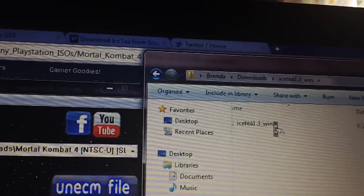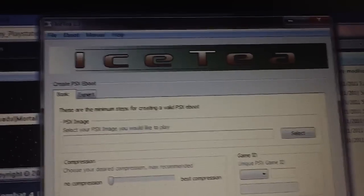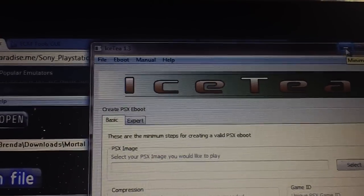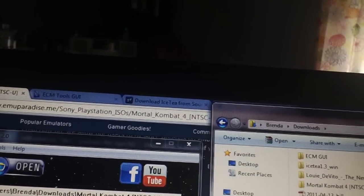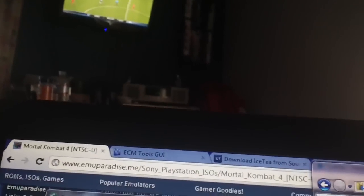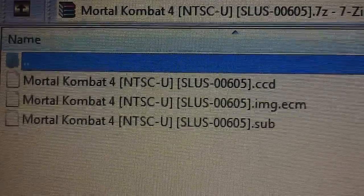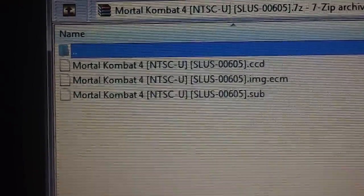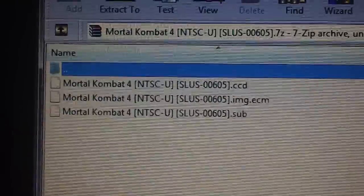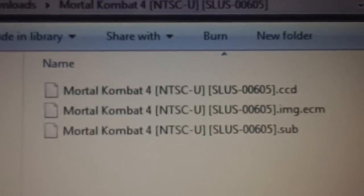I already have this program. This is the Un-ECM program right here — that's GEMC 2.0. Let me open up Ice-T just so you can get a look at it. This is Ice-T right here. I like using Ice-T. A lot of people use PopStation GUI — I think Ice-T works just as well. Here's the Mortal Kombat 4 file that I downloaded. Inside the folder there's a CCD, an IMG.ECM, and a .sub. All three of those are basically a picture of the PlayStation 1 CD.